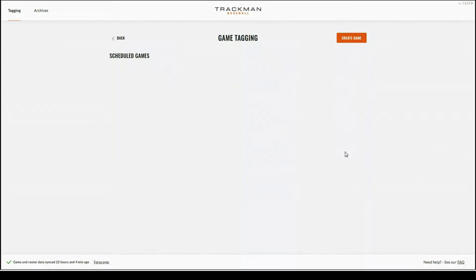When you select game tagging it will take you to a new page. In this page you'll have options for upcoming games. If you see the correct game, you can go ahead and select it and continue the game tagging process.